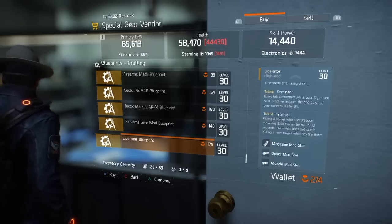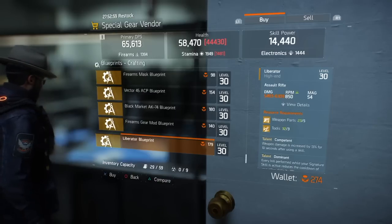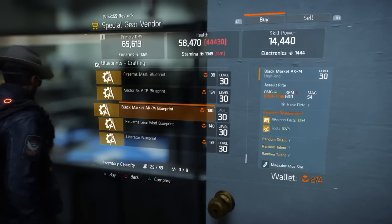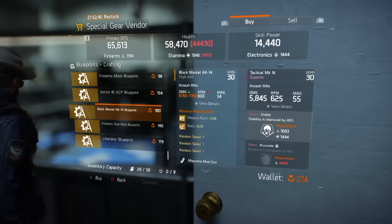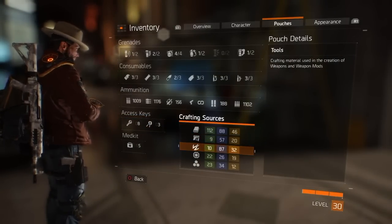At the time I bought my AK, I had 274 credits. This one cost me 180. But once you've got the blueprint, as long as you've got the materials, you can build it over and over. You buy it once and build it repeatedly. Then to actually build it from the crafting station, you're going to need five high-end weapon parts and three high-end tools.